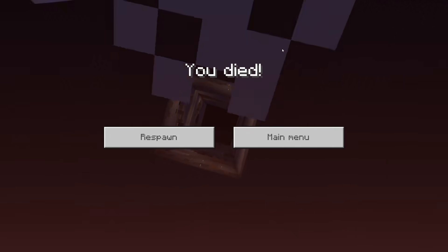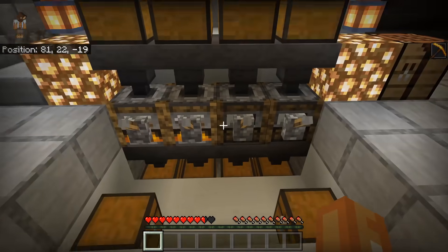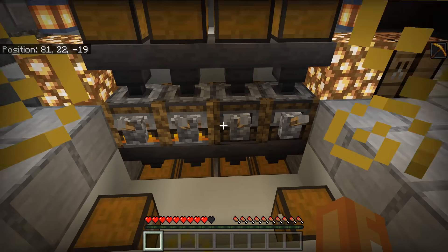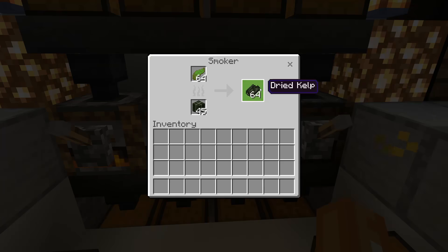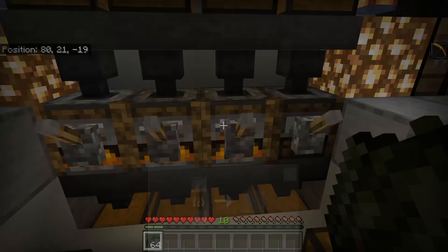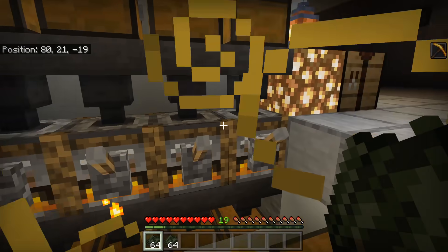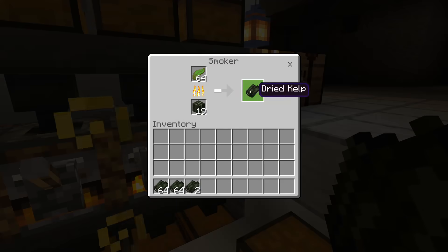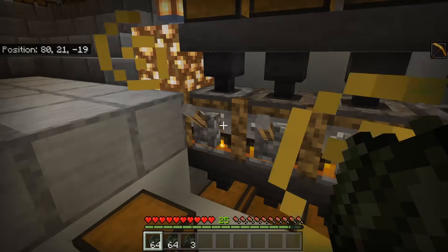I've got zero levels. We're going to pull some stuff out and see how fast we can get to level 30. Sometimes it does glitch and you won't get some XP, but that's just a glitch. We pulled half of them out — let me pull the other half. We only got 10 that time, but we're going to pull all these out one by one to get as much XP as we can.